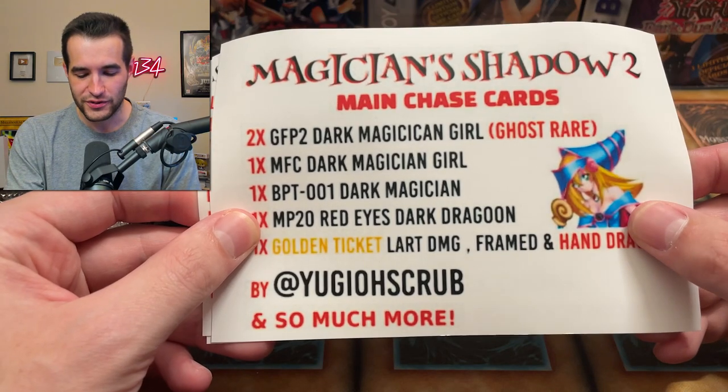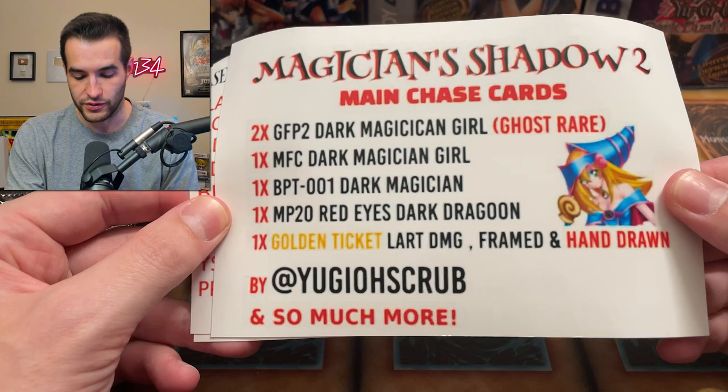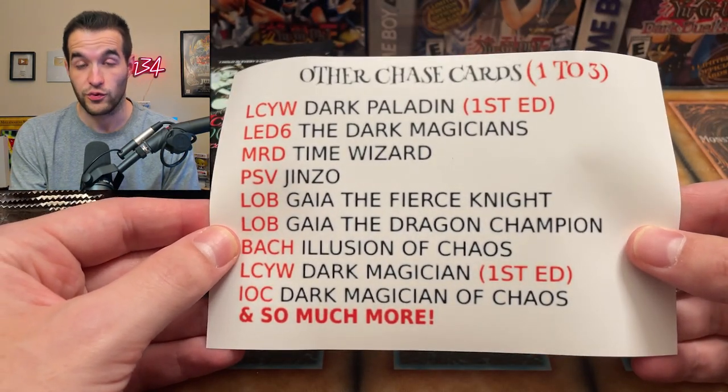We can get the MFC Dark Magician Girl, the BBT Dark Magician, Red Eyes Dark Dragoon, Lost Art Dark Magician Girl, all this different stuff — and then a bunch of other things like Lost Art Dark Magician. We'll let you guys read this if you want to pause it, and then a few more things in there as well.